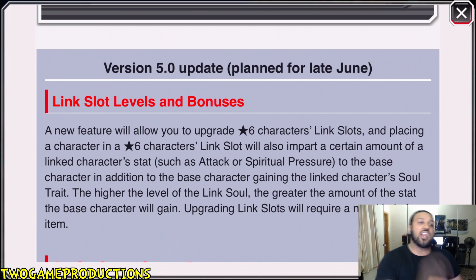Alright ladies and gentlemen, so: Link slot levels and bonuses. A new feature will allow you to upgrade 6-star characters' link slots. So where the characters — you put their soul traits into the links — you're going to be able to upgrade them. And placing a character in the 6-star character's link slot will also impart a certain amount of that link character's stat, such as attack or spirit pressure, to the base character, in addition to the base character gaining the link character's soul trait. So you'll already get the soul trait, plus you'll get some of that linked character's stats.